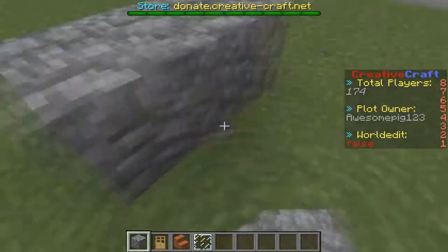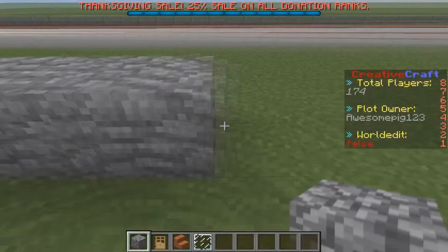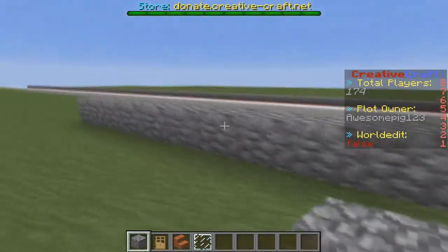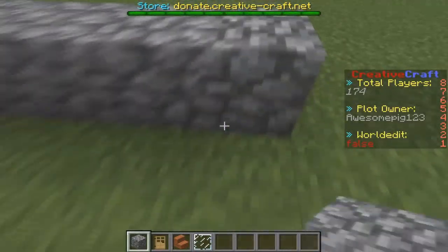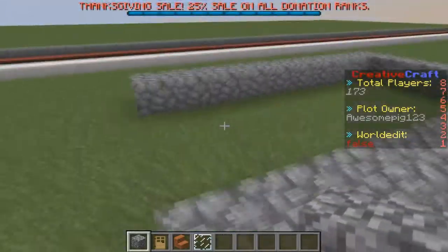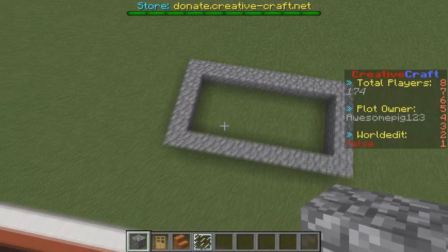So the first thing you want to do is build 10 across: 1, 2, 3, 4, 5, 6, 7, 8, 9, 10. Then you need to go 1, 2, 3, 4, 5, 6, 8, then another 10, and then 6 again. So that's the basic frame of the house.